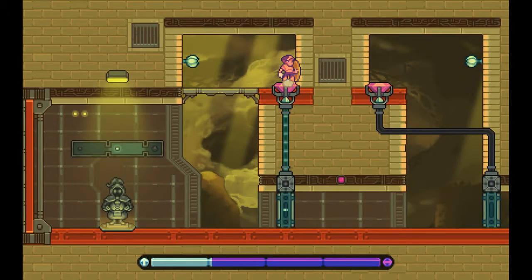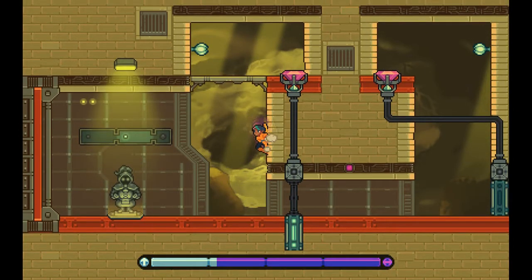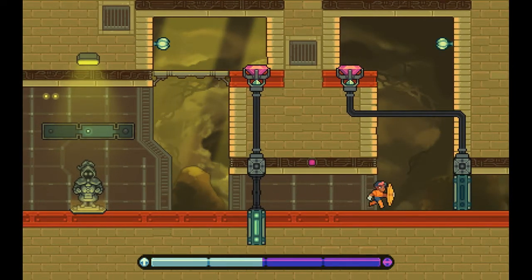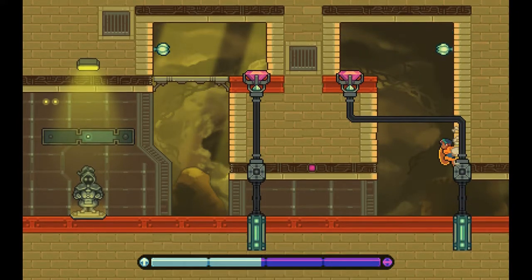This panel takes green energy to power and gives us purple. So I'm actually going to soak up a little more green here, otherwise I'm going to be in trouble. There we go, the door is open - no problem.